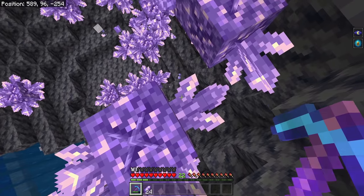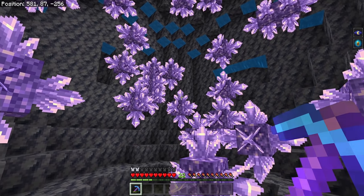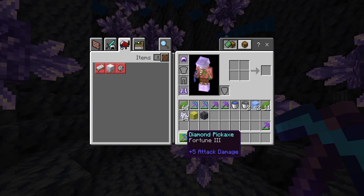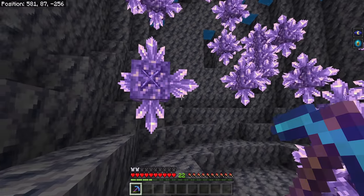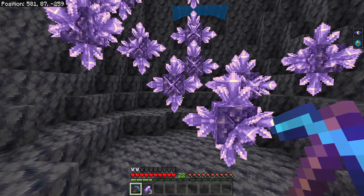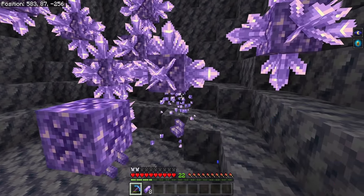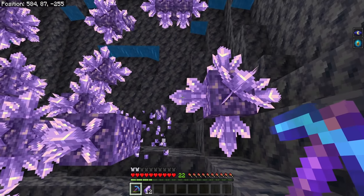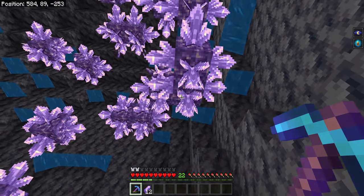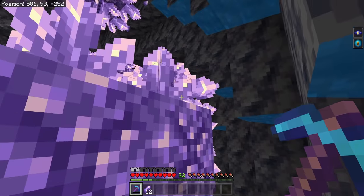That doesn't mean we can't do this pretty easily and quickly. The best method I think there is, is filling up the entire room with water and getting yourself an Aqua Affinity helmet and some Depth Strider boots. You'll also want a Fortune 3 pickaxe that does not have Efficiency — that way you're unlikely to break the budding blocks, because if you break those there's no way to get them back. With the room filled with water, you can swim around very easily.